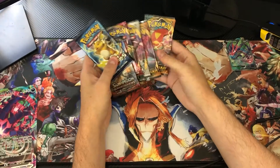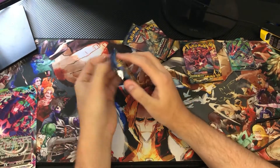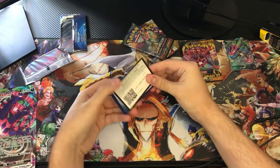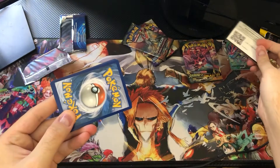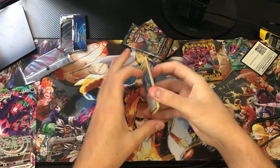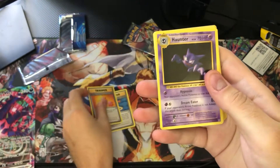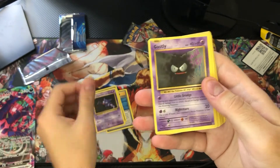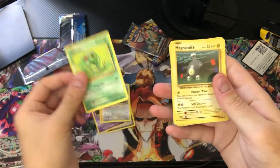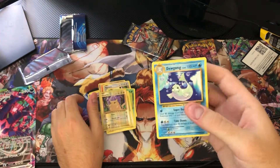I'm going to save Darkness Ablaze for last and start with Evolutions. In this pack — one, two, three to the front, there's no energy — first up: Misty's Determination and Revive, Haunter, Gastly, Charmander, Ratata, Caterpie, Magnemite, a reverse Pikachu — very nice — and Dewgong. It's always Dewgong.